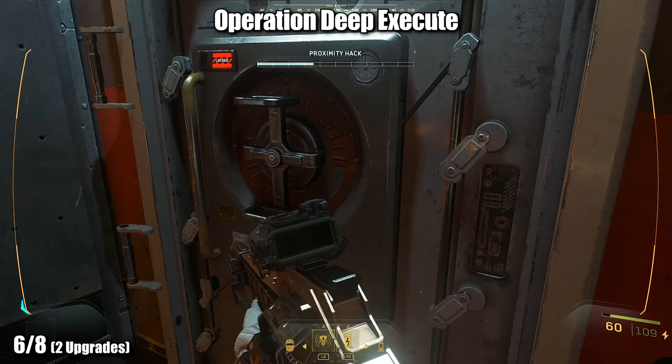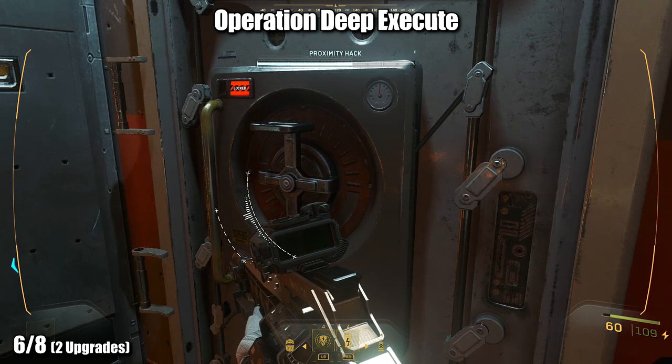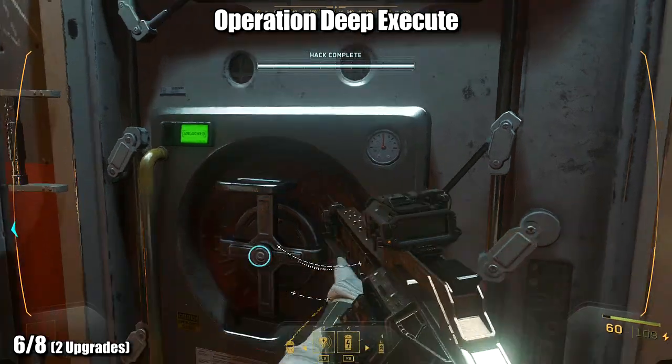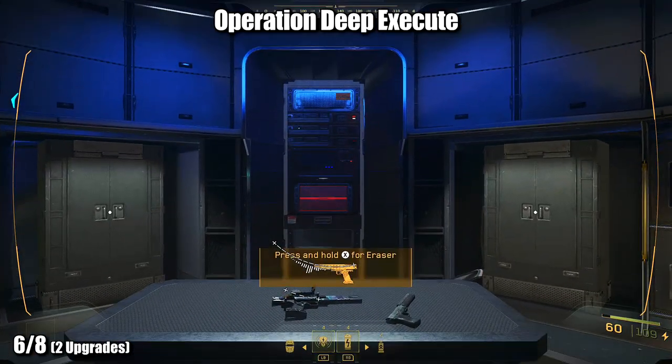The next armory can be found at the very end of Operation Deep Execute. As you go undercover, you'll hack into the back area to find the Eraser weapon, and yet another upgrade station that's going to be easily found when you're inside the room at the back.